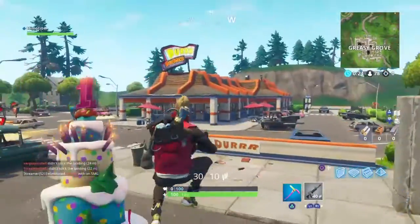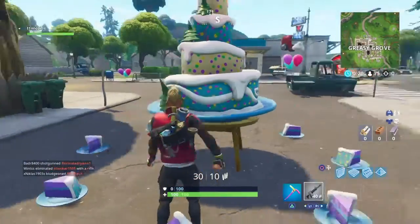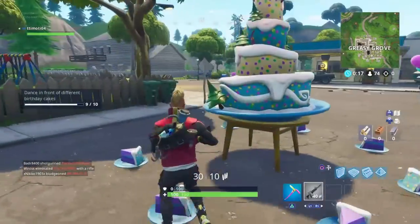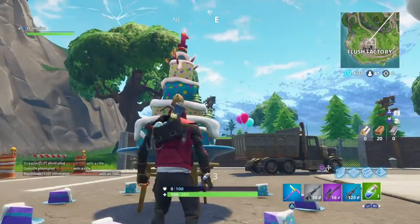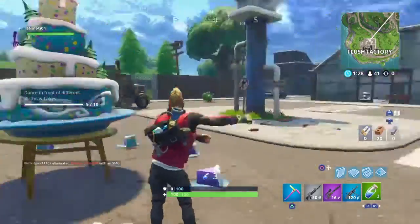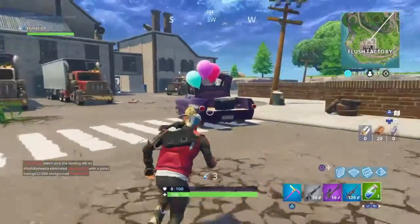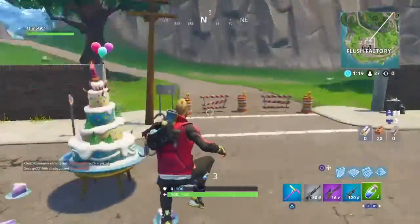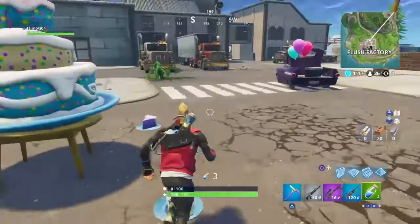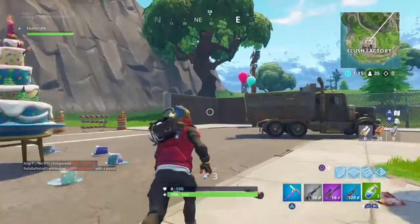The ninth location is at Greasy Grove, right near the burger place by the gas station — just dance and that's the ninth one done. The tenth location is at Flush Factory — dance there and that's the tenth one. You've now completed the first challenge! If you missed any cake locations, I'll put a map with all the cake locations on the screen.